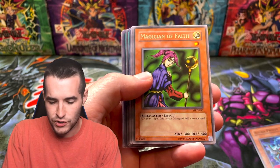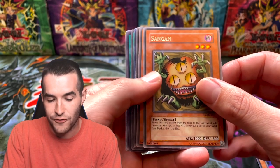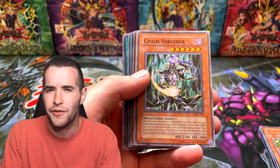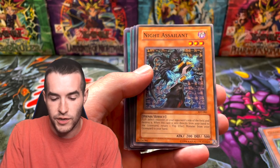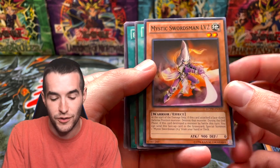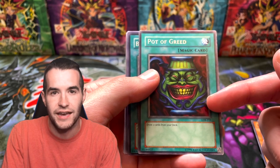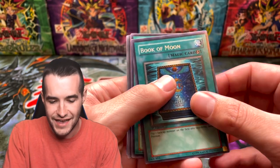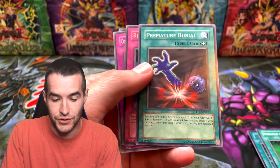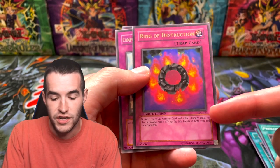The meta has actually changed in like the last year, which is insane since it's a 16-year-old format. There's an Azura Priest, Magician of Faith — just a great card, obviously gets you a spell back. Sangan of course always very good. Chaos Sorcerer — obviously chaos monsters are great. Knight Assailant from Ancient Sanctuary. Mystic Swordsman Level 2 is actually pretty good in warrior decks against flip monsters. Pot of Greed of course — I was actually playing this one and I realized I had a secret rare so I took it out.